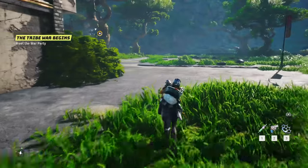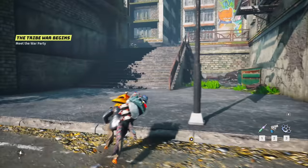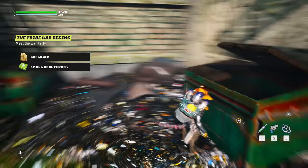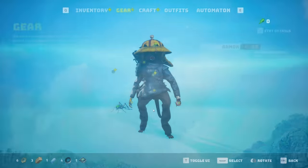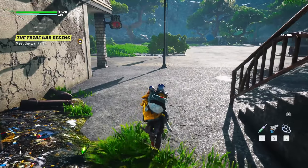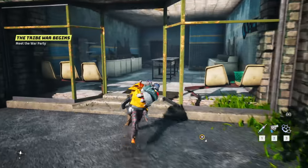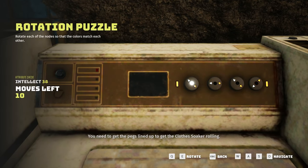I think we're pretty much good here - not a whole lot of stuff is open and accessible, so we'll make our way out and look around a little bit. We can look in these dumpsters - oh heck yes! We got a backpack, oh heck yes! Let's equip the backpack - it gives me key energy and a little bit of back armor. As long as karma exists the world changes. Find the clothes soakers - you need to get the pegs lined up to get the clothes soaker rolling.